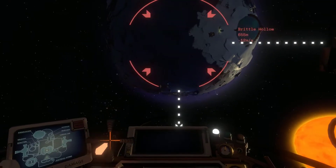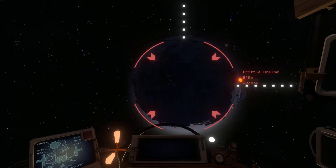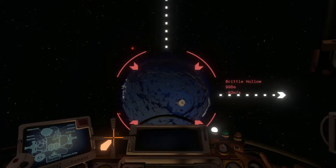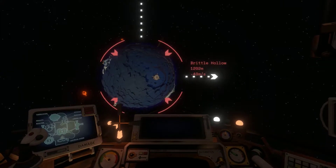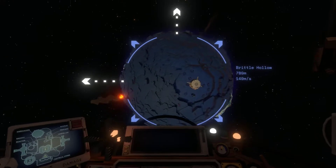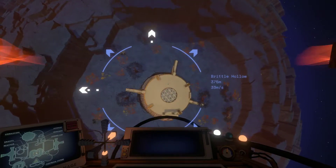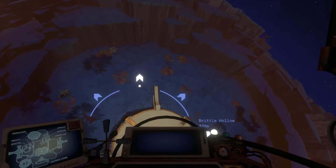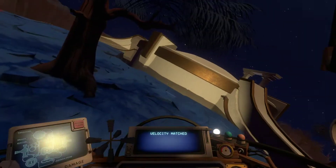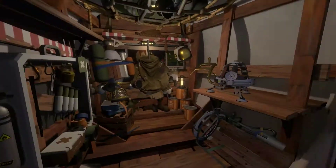Trying to navigate — how do I go down? Left trigger. Oh, I think it was that place. Did I just bonk into the lava moon? Okay, easy. This is definitely the quantum tower. If it doesn't answer my questions, I'll have to go back to that place where I can see the projection.